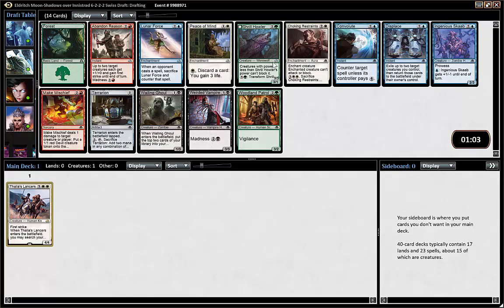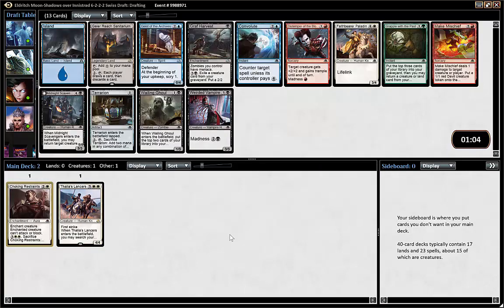Here we have Choking Restraints, which is the best white common I think. Ingenious Snob, Terrarion — a Shrill Howler is very good — but Choking Restraints with my first pick feels solid.